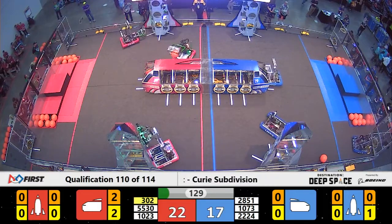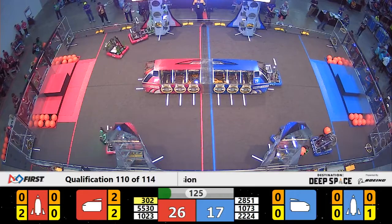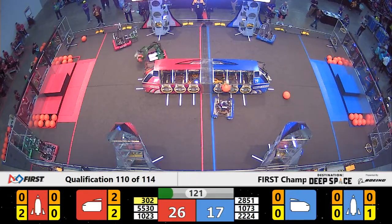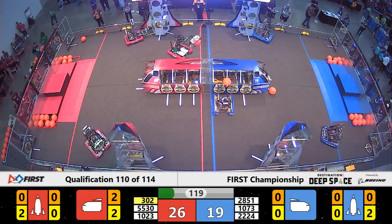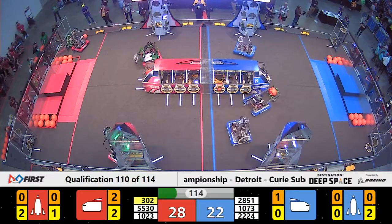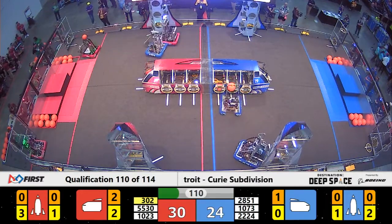It is now time for these teams to show us what they got, even when hatch panels go careening. 55-30 trying to place a hatch panel on the first level of the rocket for the Red Alliance — missed their first time, got it on their second. Bedford Express lifting all the way up, got a hatch panel on the third level of the rocket for Red as well.